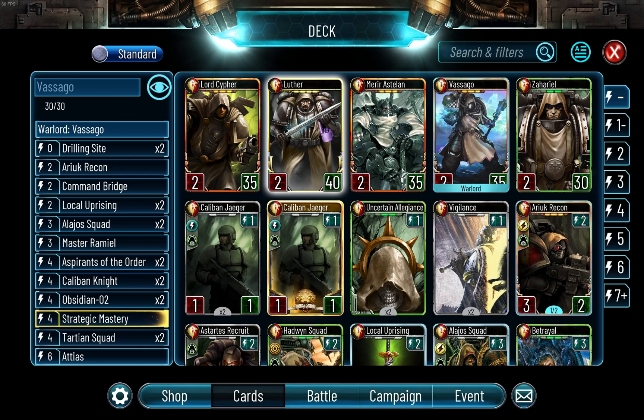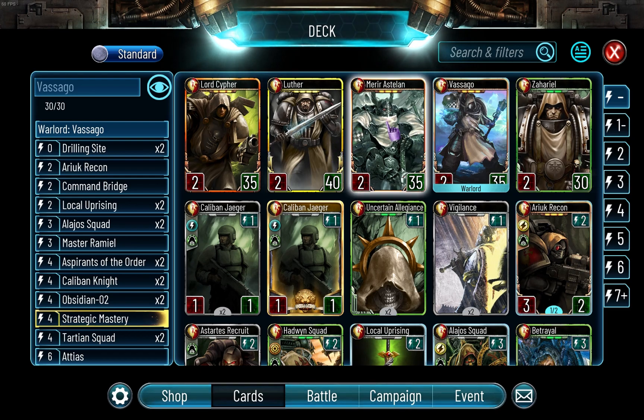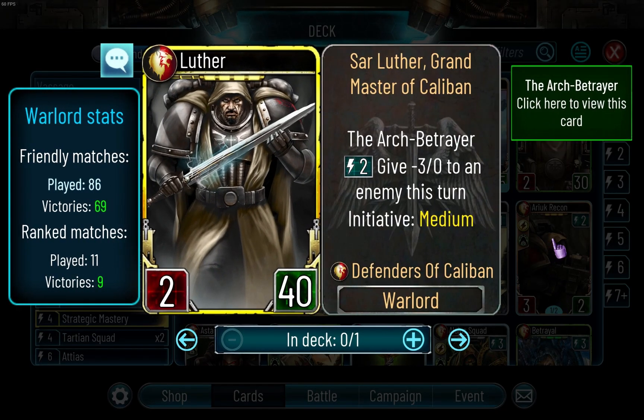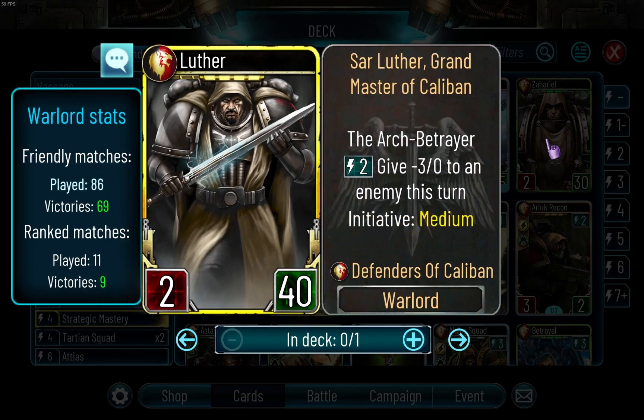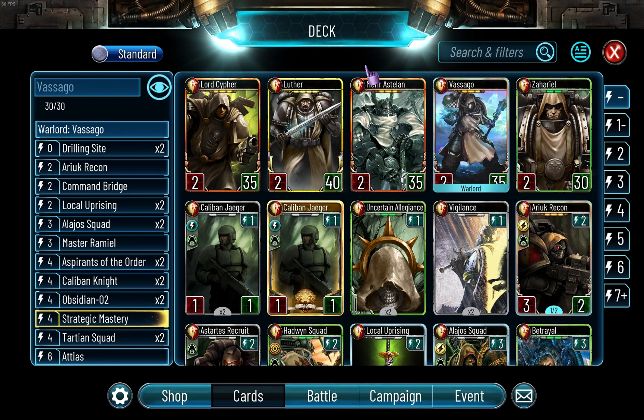I would also like to say that if you play Lufa, you deserve to die. I mean, I've played Lufa obviously just to see what he's all about, and honestly he is overpowered. I hate his ability - he needs to be nerfed. His ability is way too overpowered. Like, you can damage troops with Kalaban Jaegers and then just steal it. Something needs to be done to his ability.